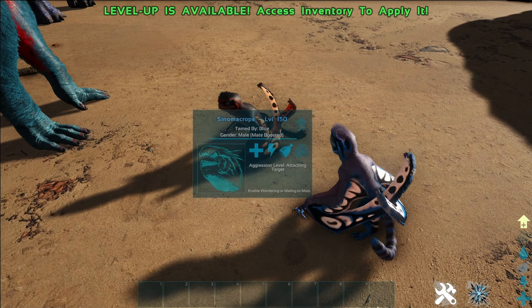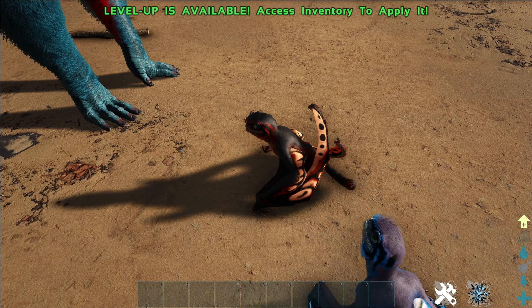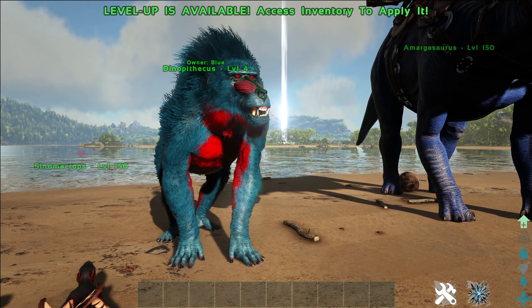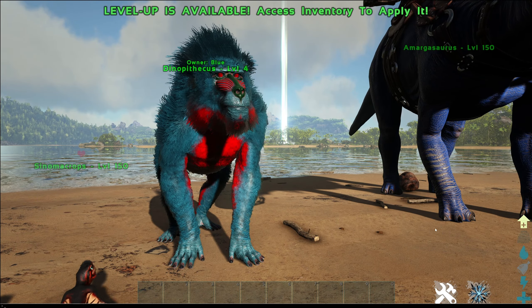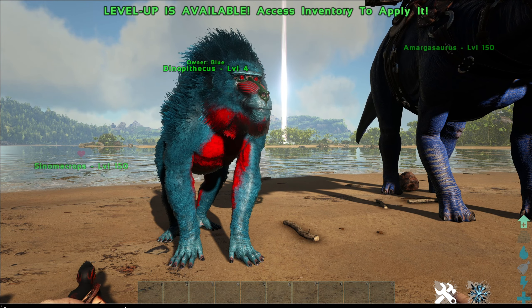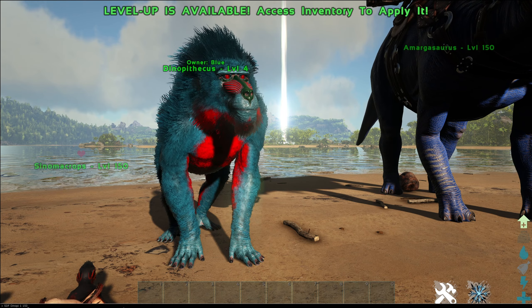That's some pretty neat colors. I think these are both female actually — nope, that's a male. And this one's a female because she already pooped out an egg earlier. And so with the Dinopithecus, it's going to be SDF, Dino P1, 150.